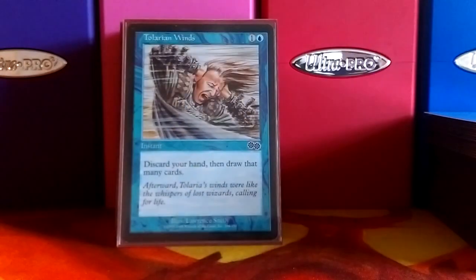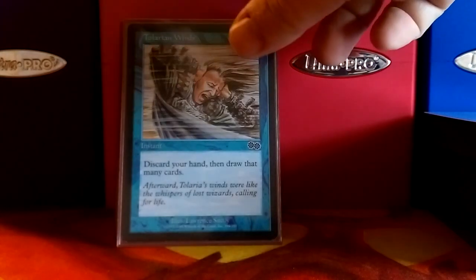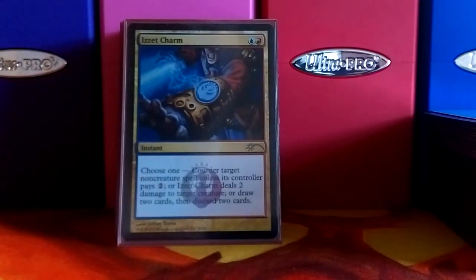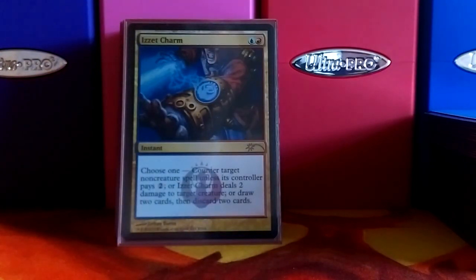Tolarian Winds — if you're trying to mill yourself, this will help. I like that card. Izzet Charm starts the counterspells. This one counters a non-creature spell unless they pay two, and it also loots you — looting's always good in this deck.